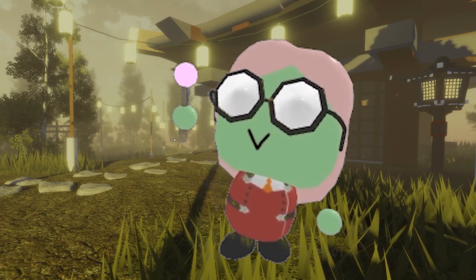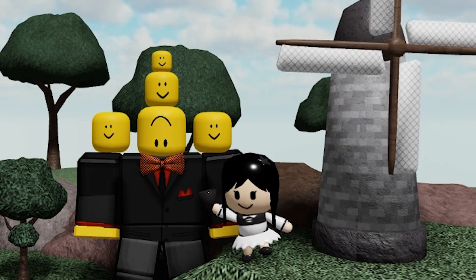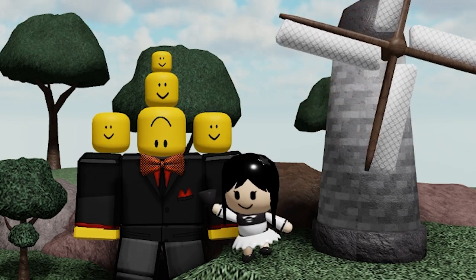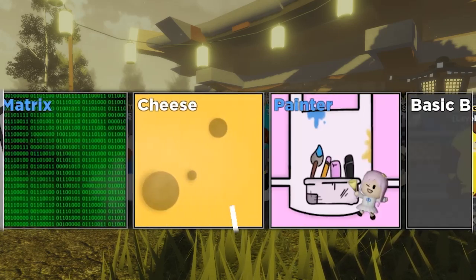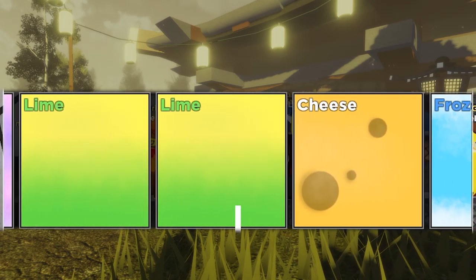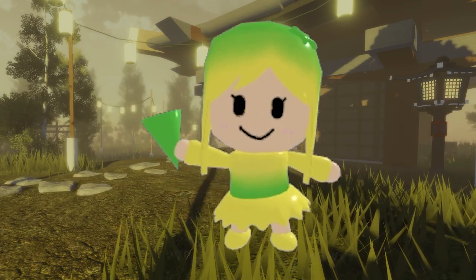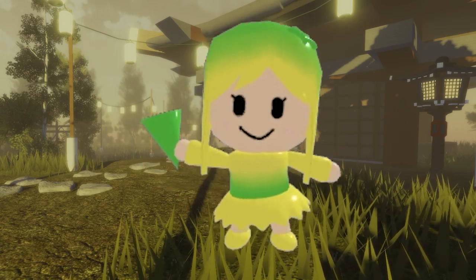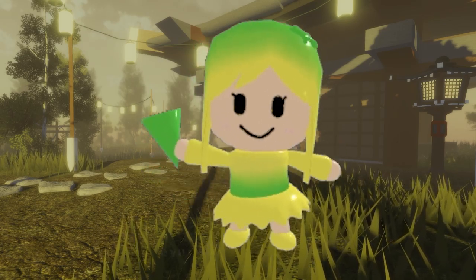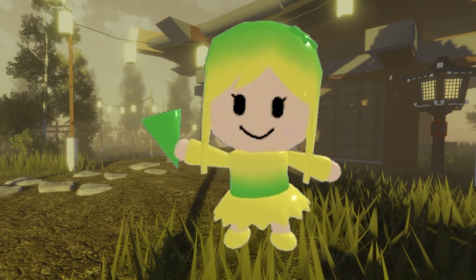Maybe we don't get Rem today, but at least we got Zero Two. It is again that time for the final crate — let's hope we get Rem. And it's Lime. If you've seen the last video, you already know my opinion on Lime. I really wish that the colors were changed so that the lighter green was on top of the hair and the darker green was below. But you can't really do anything about it — it's still kind of a nice skin, but it's always a bummer when you don't get Rem.